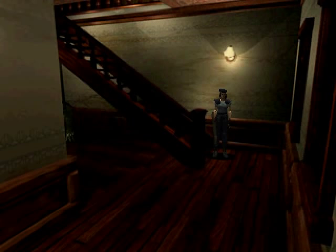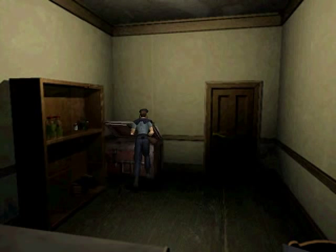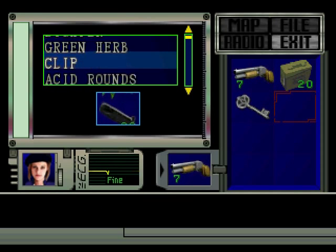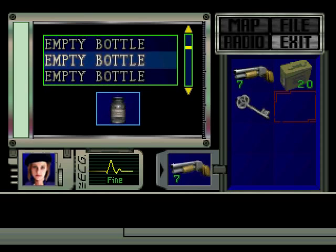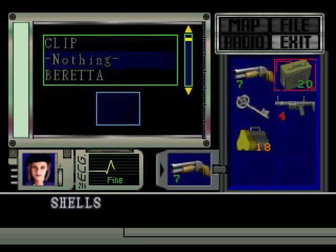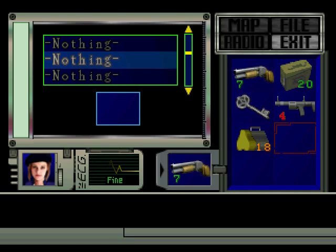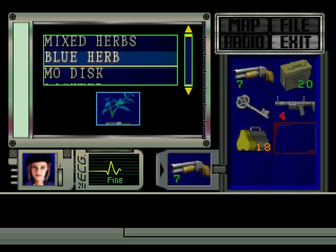That's a hunter, isn't it? Just dodged. Anything in this room left for me? Nope. Oh, that's alright. Let's get out! Oooh! A grenade launcher and some acid rounds, I feel. Should help. And a mixed herb, if I have one. That will do nicely.